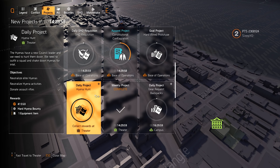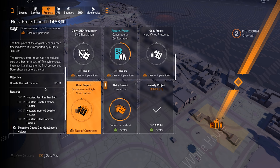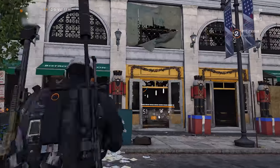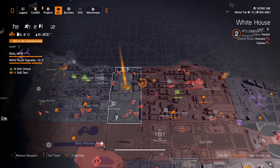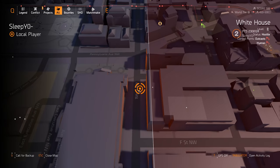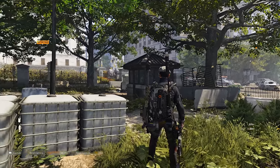After that you get the last project, called Showdown at High Noon Saloon. The description says to go to a bar northeast of the White House, but the bar is actually located more to the east of the White House — the in-game description is a little off. Once you know where it is, it's not too hard to find.